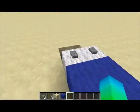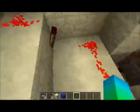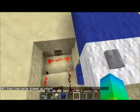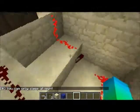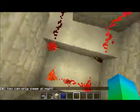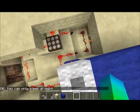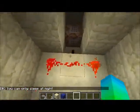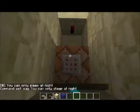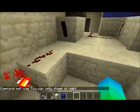Now I'll show you how it works. This is reasonably complicated. I'll start with the daytime thing. So when I press this, it says 'you can only sleep at night.' How this works is: if the daylight sensor is on, this redstone torch will be off. The moment I press this button, that redstone torch turns off, which turns off this redstone here, which allows this redstone torch to turn on, which says 'you can only sleep at night.'